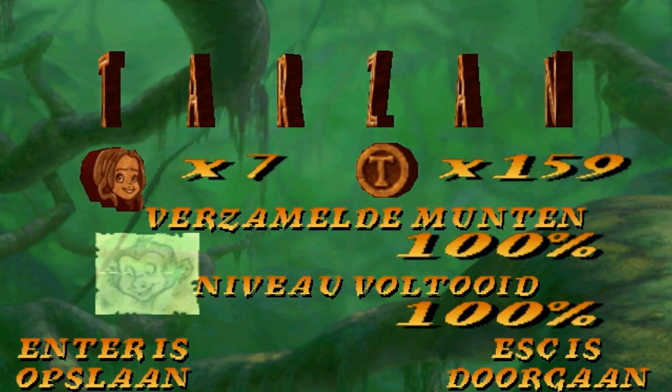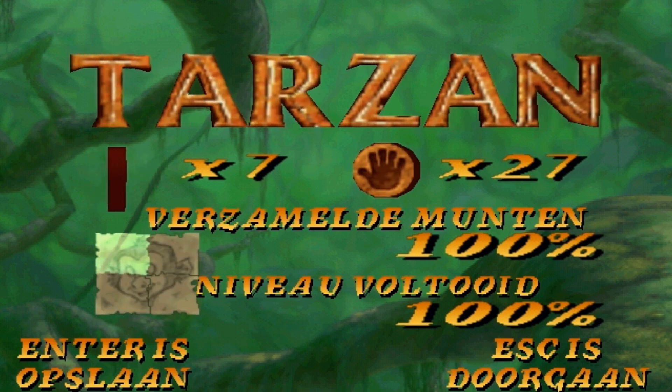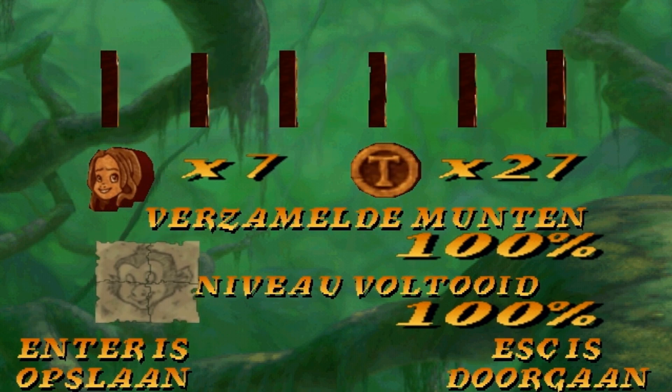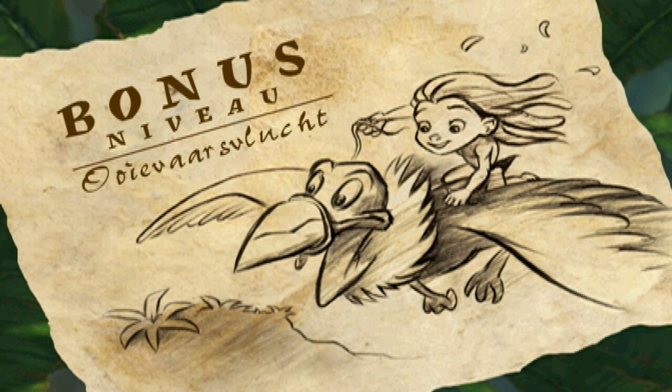So as we can see, we've collected all stuff — all letters, all sketches. Seven lives right now. And I'm gonna save, and then we're gonna see you at the bonus level. Stork flight — I think it's Stork flight. It's about a stork, some sort of flight.